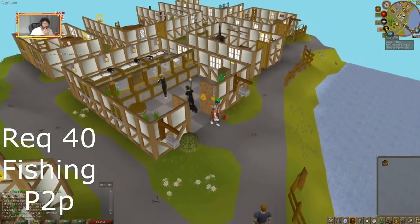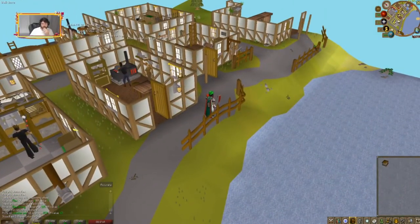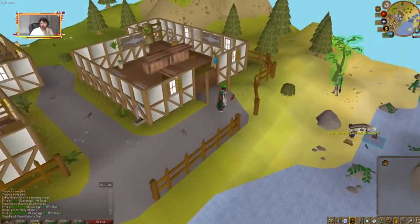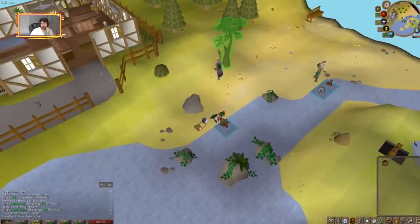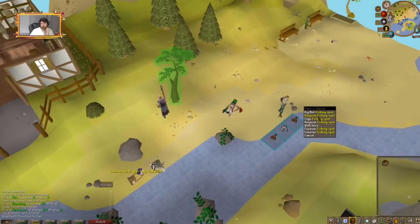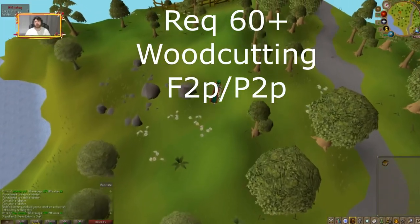This next method requires 40 Fishing. Get yourself a lobster pot — you can buy one right from the shop here — then go to Catherby and fish for lobsters. Each lobster is about 170 coins.